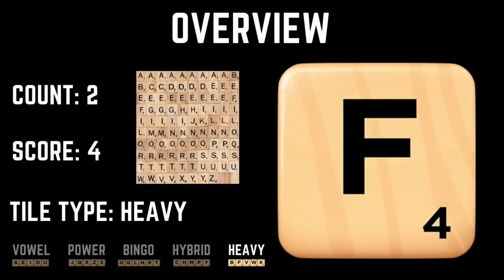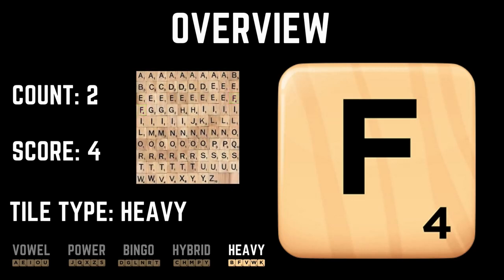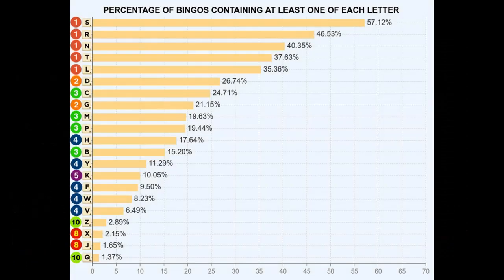There are two F's in the set and they're worth a solid four points apiece. For this reason, the F has the most in common with the other tiles in the heavy category. Unfortunately, like the rest of the four-point tiles, the F performs poorly as a bingo tile.